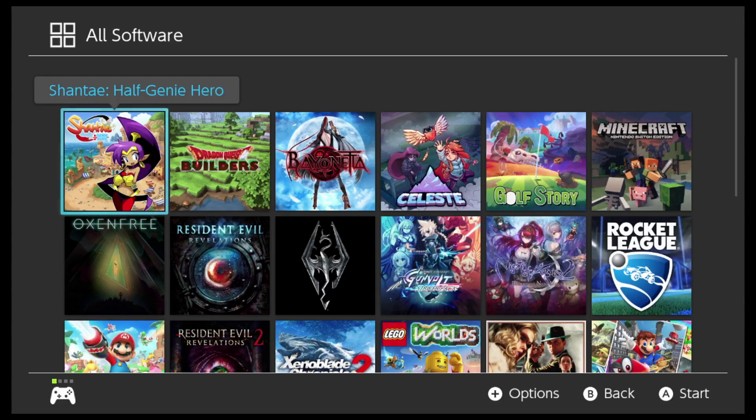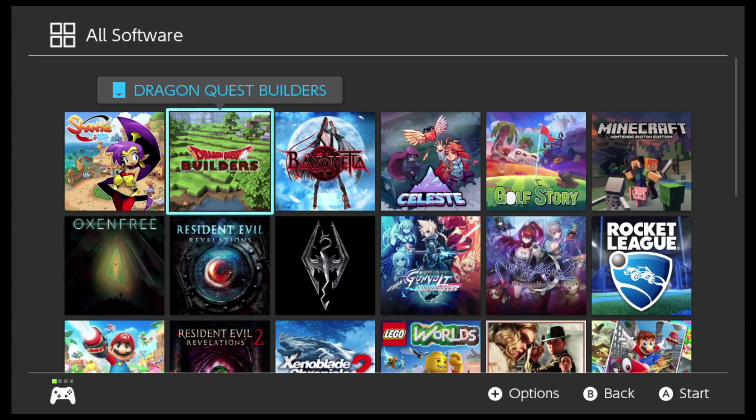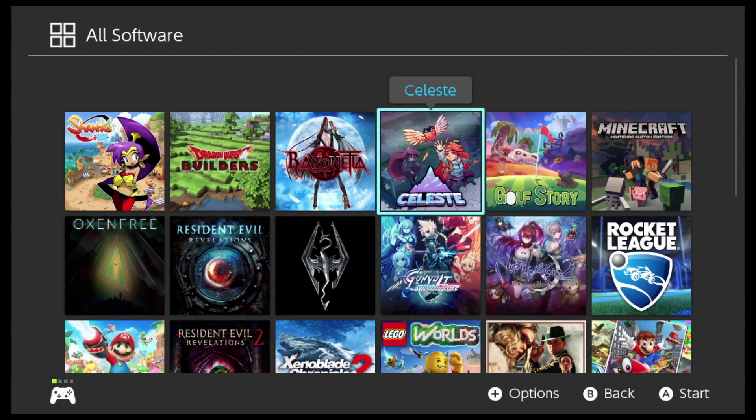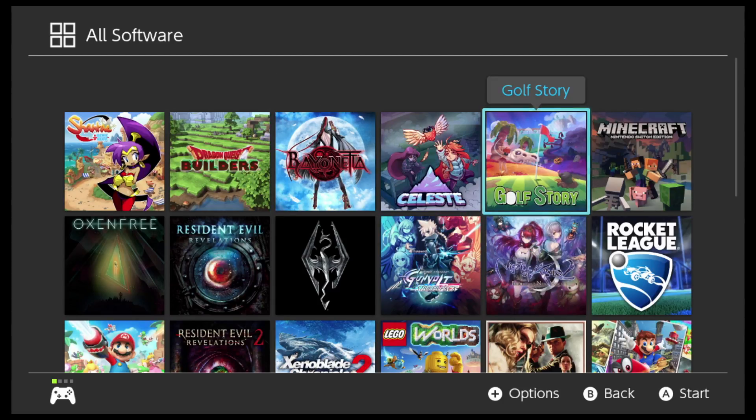Dragon Quest Builders is kind of like Minecraft, but it has some storyline elements to it. Bayonetta — I would say it's kind of like a Devil May Cry game, but done in more of a Tarantino or Grindhouse style: lots of blood, lots of guts, definitely not family friendly. Celeste. Golf Story, which is an RPG mixed in with elements of golf — it actually plays really well. The graphical style is more of a kind of NES look.